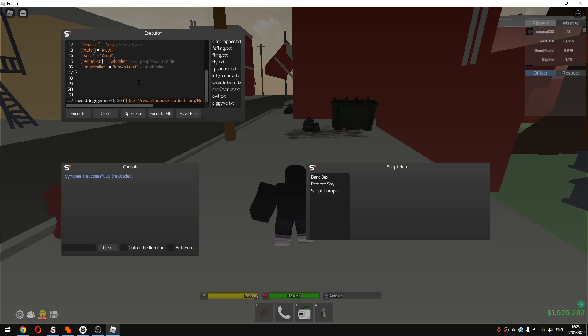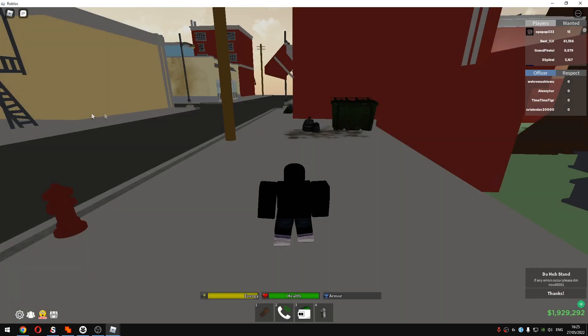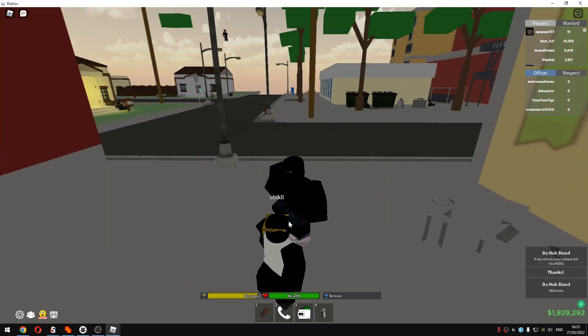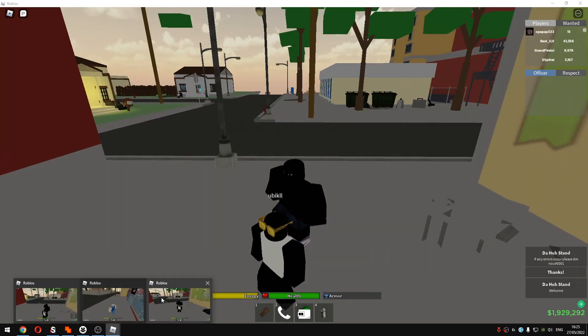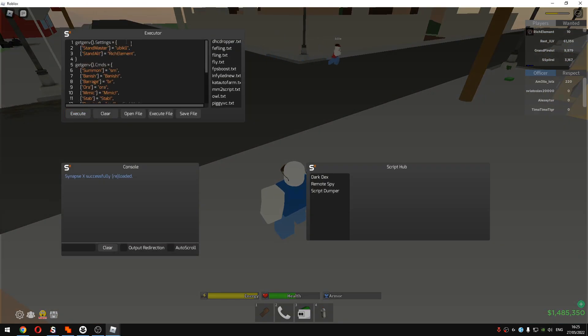I paste the script like that. My stand master is gonna be 'ubic ll' and the stand alt's name is 'op a p ap 333'. I'll set this up and once it's ready I'll click Execute. You will see this confirmation, which means it's executed, and it's just gonna summon instantly.